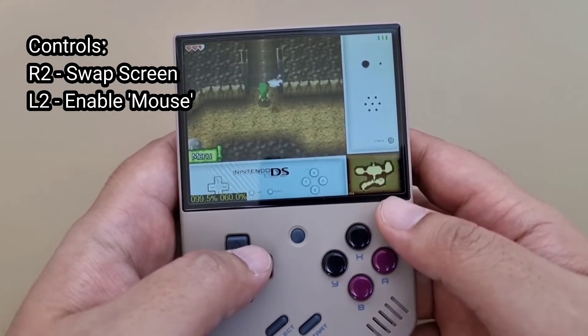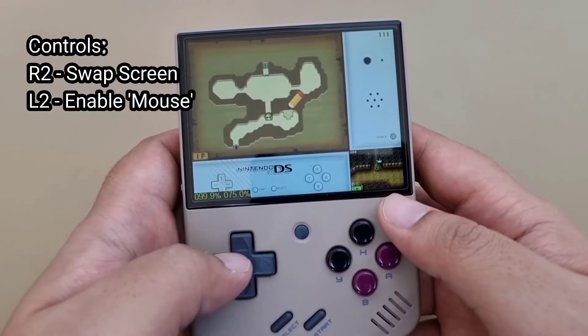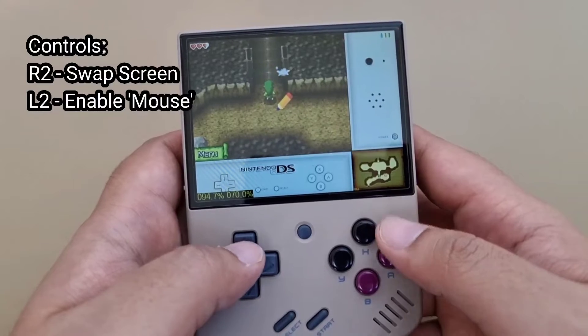When in a game, to swap screens, use R2. To enable the mouse, press L2 and you will see a tiny pencil on screen.